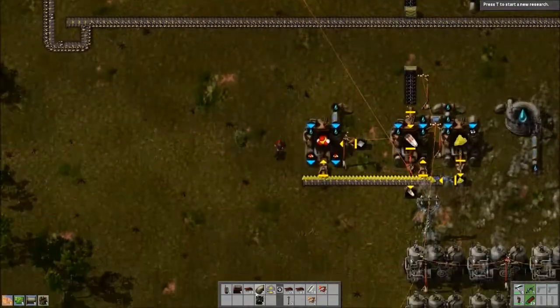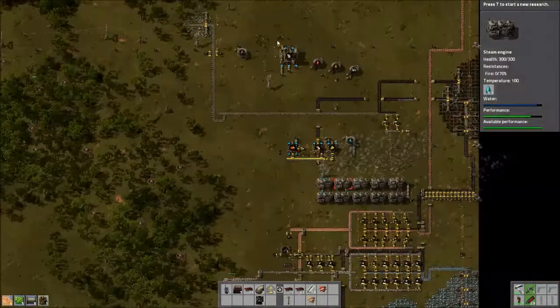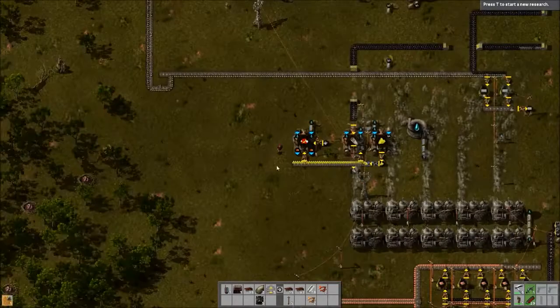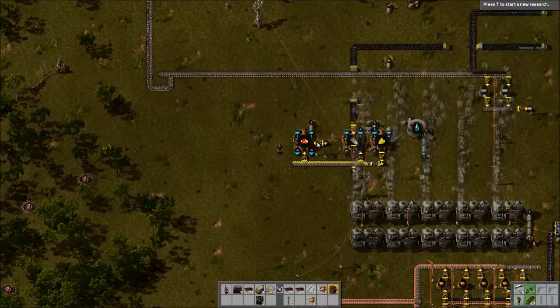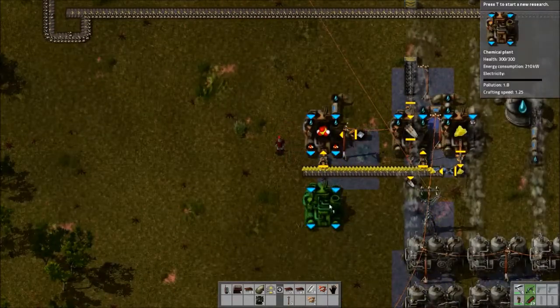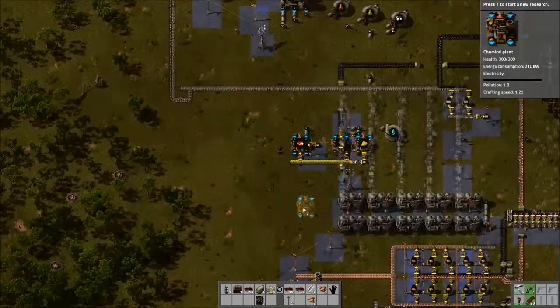We need more iron. I'm going to start setting up batteries and plastic. Let's take all those conveyor belts. I think I might better use medium power poles for this - get all three of these guys.